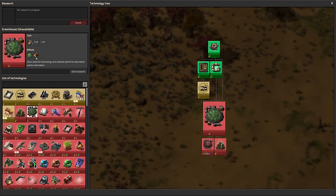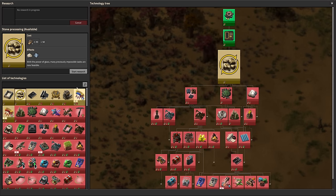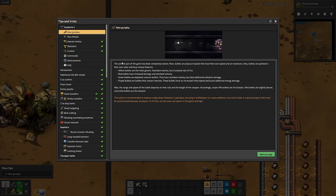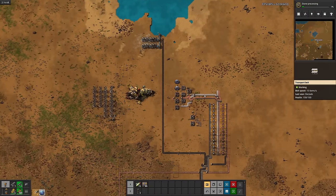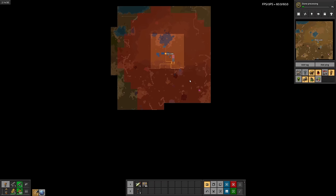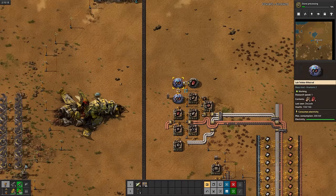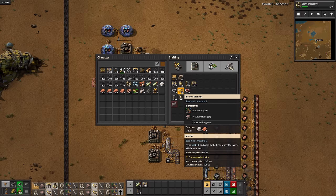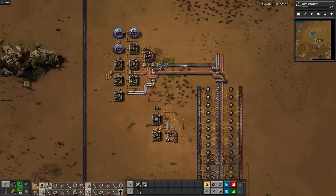Speaking of greenhouse, all we need now is stone processing, and then we can unlock it. This tip scared me because I thought it was triggered by a biter attack, but nope, it was just a random tip. With all these intermediates, crafting inserters takes forever.